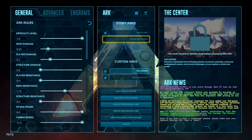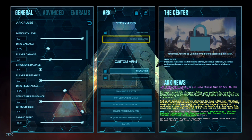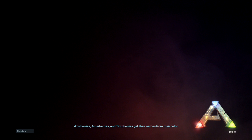Even in the patch notes they gave us a command that should work. It is 'playercommand ascend1' — that is the console command they gave us. But it does not work, which is unfortunate. I'm going to show you the command that should actually work so you can unlock the Center.